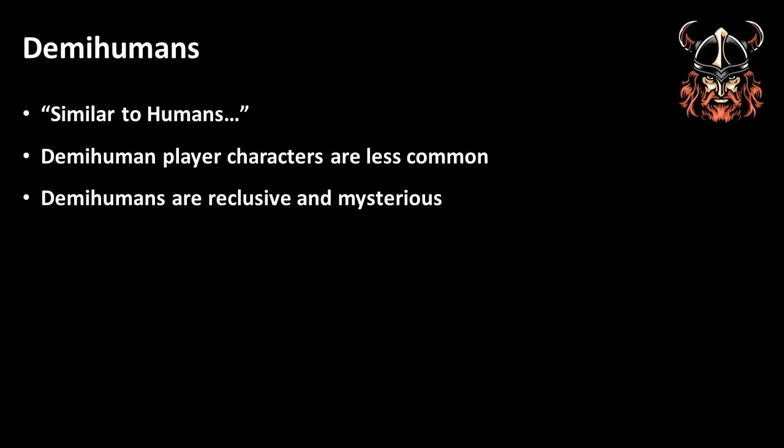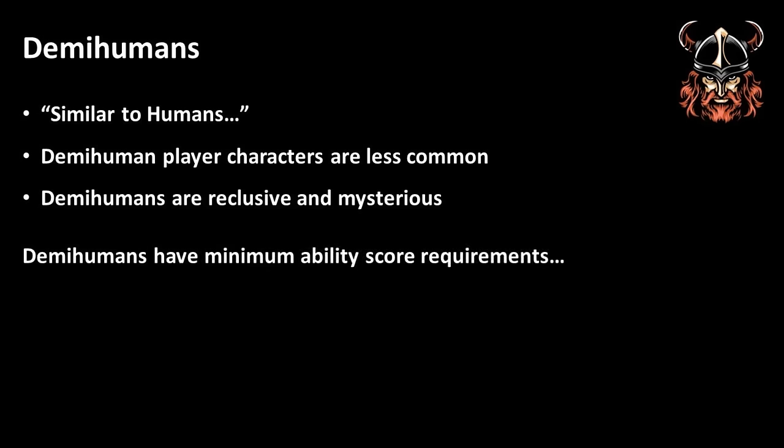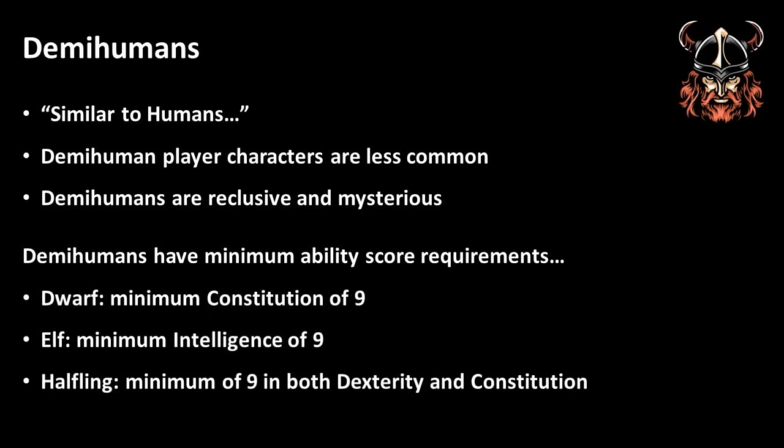Because one must roll 3d6 for each ability score in order, combining this with the fact that Demihumans have a minimum requirement for certain ability scores, you could only play a Demihuman if you satisfy this requirement. Of course, this was heavily house-ruled, even back in BECMI's heyday, because people wanted to be able to choose what they wanted to play. However, this had the effect of making Demihumans less mysterious and more common as adventurers.